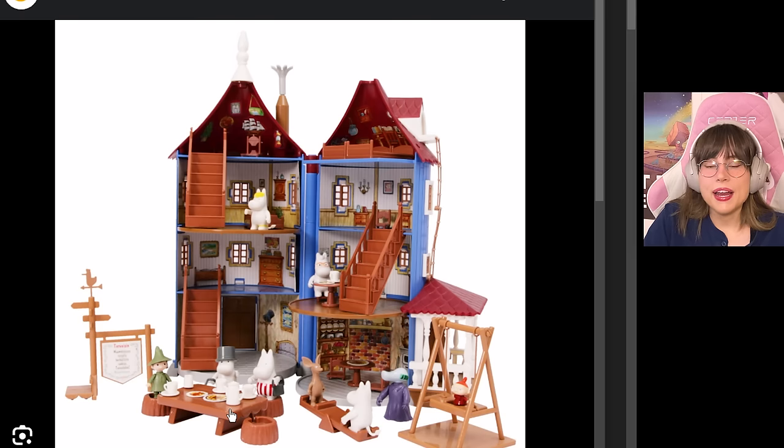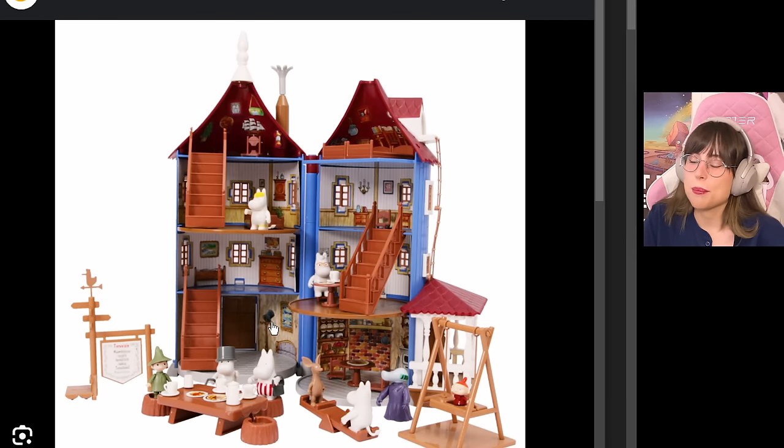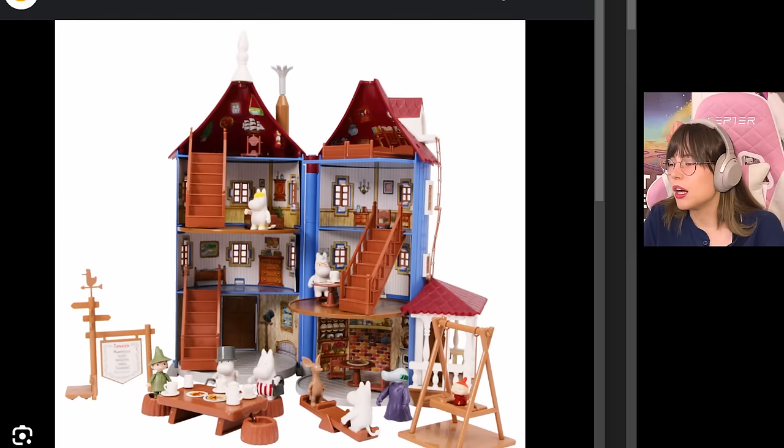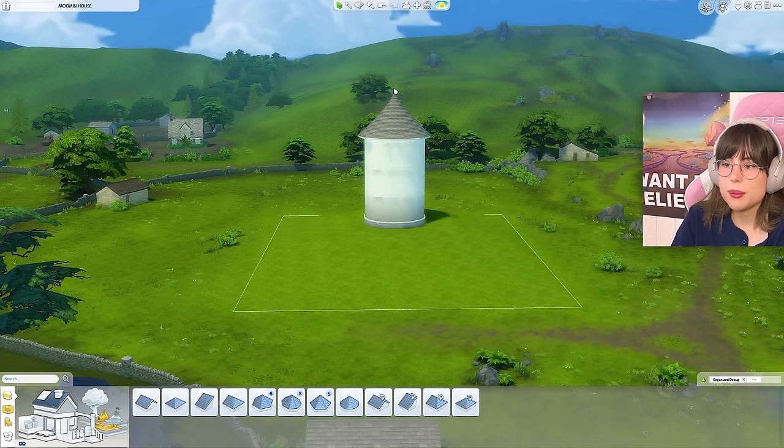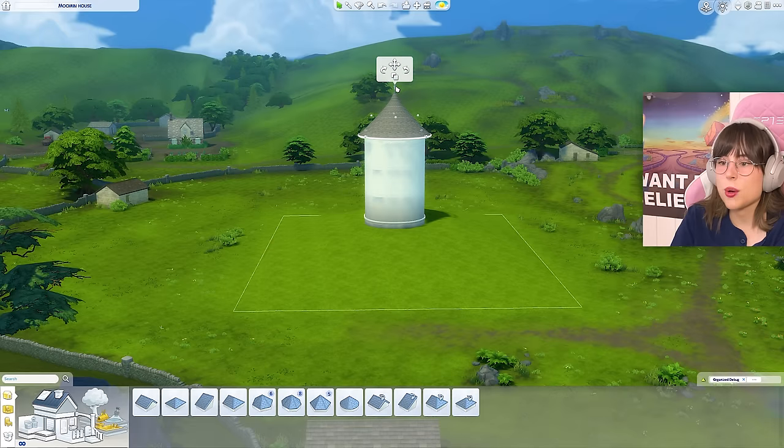If you think for a second that I'm going to go into the loft and get that, you're absolutely insane, because there's a bat living in our loft and I don't want to mess with him — that's his loft now. I hope the bat enjoys my Moomin dollhouse. So what was I doing again? Oh, I was going to make the Moomin house! Let's start with the roof.